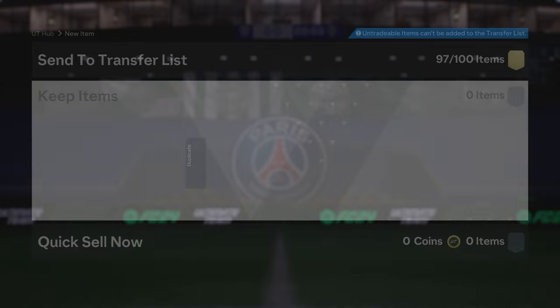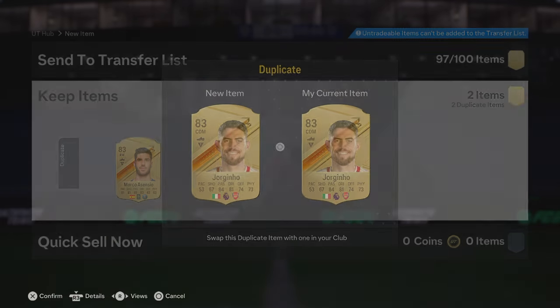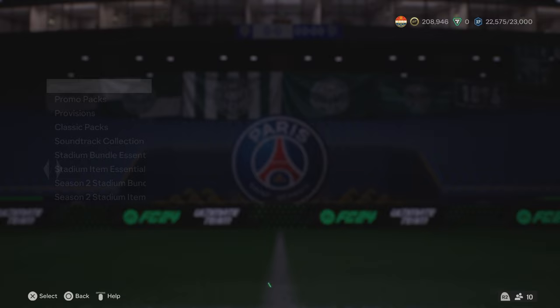We've had two Team of the Weeks and a bunch of walkouts — we don't mind it. An 85 and the rest were all 83s, which is a bit tragic. Both of those are dupes so we'll throw them away. We haven't had to throw anything crazy away though, so I really don't mind it.